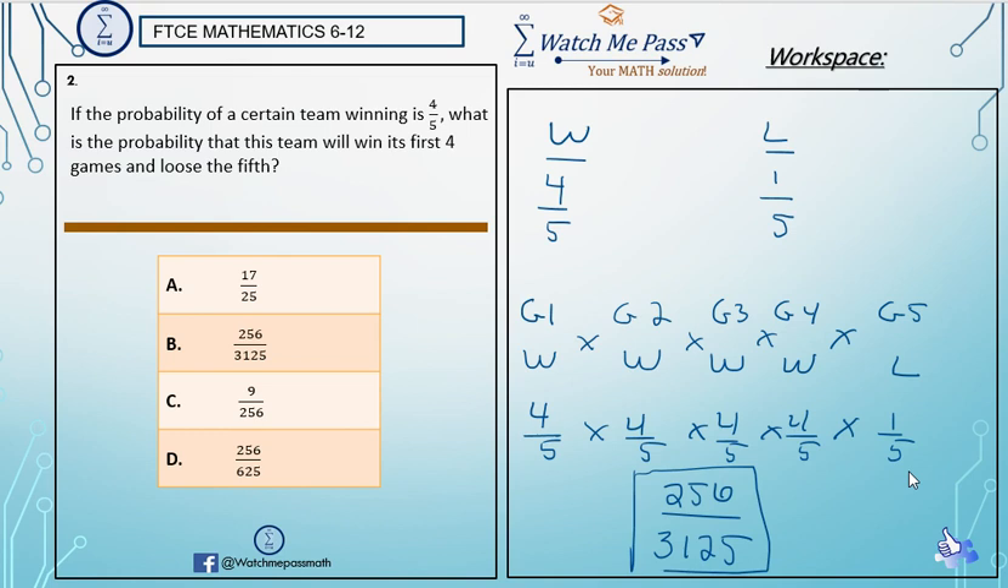Always check to simplify. This does not simplify any further, so 256 over 3,125 is the answer.